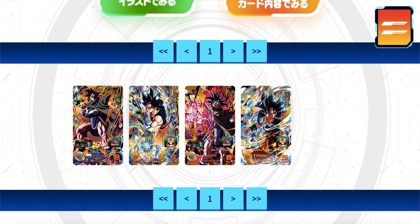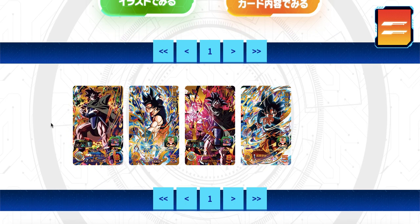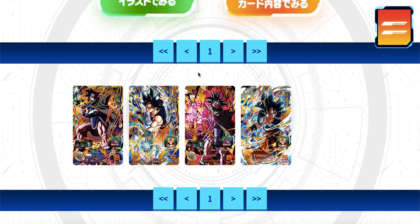First, we'll go over these two cards — they're based on older ultimate rares from roughly the last two years. Turles is from Big Bang Mission 2, number 53, and Ultra Instinct Omen Goku is from Big Bang Mission 8, number 54. These were chosen through a survey where players voted for which URs they wanted back; Turles came in first and Goku second.